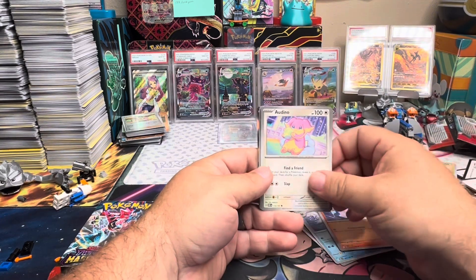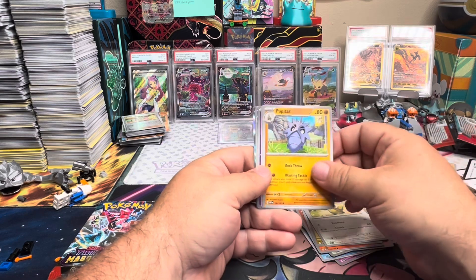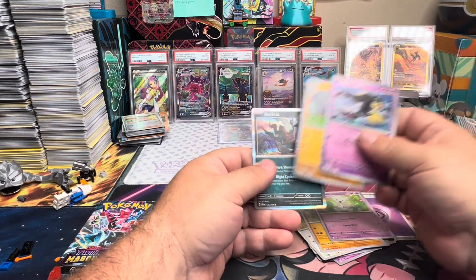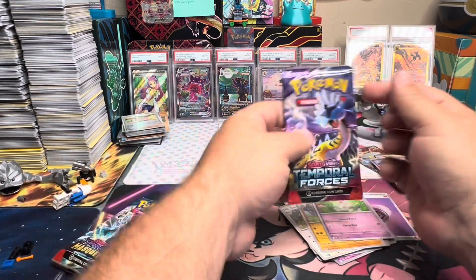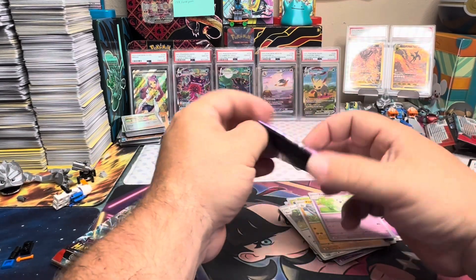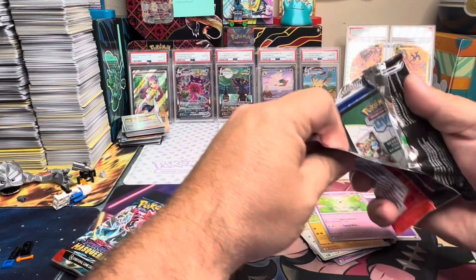What do we got in here? Audino, Charmander, Dertini — my favorite — Gumshoes, Pupitar, Malwau, Pupitar, Darkrai. Nothing in there. These Paradox questions usually have something good. Typically in the Temporal Forces pack, that I've noticed.